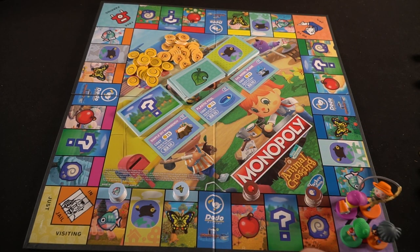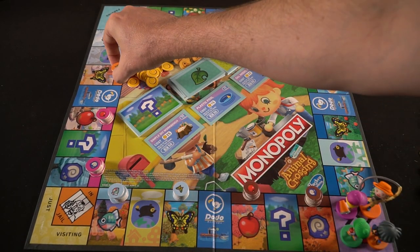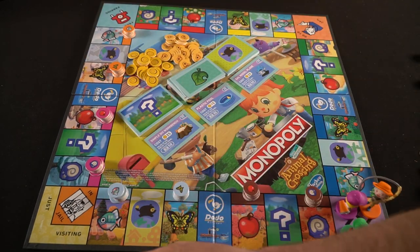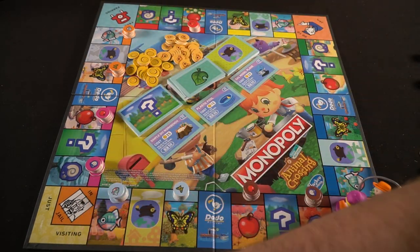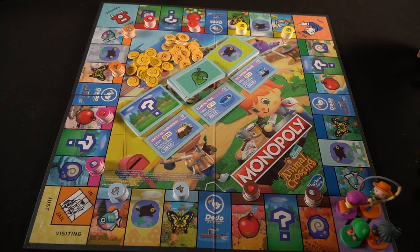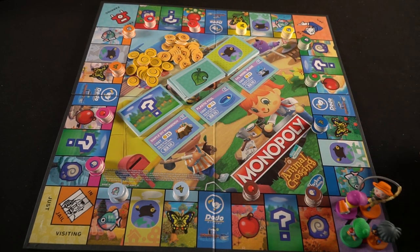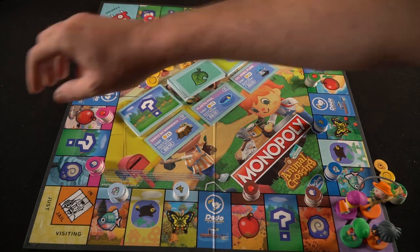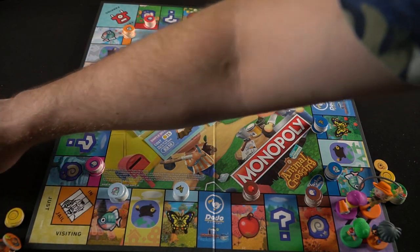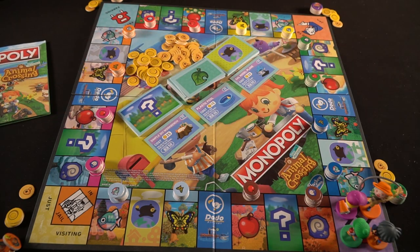Then take all the different ingredients — whether they be fossils, apples, fish, or butterflies — and place them down onto their colored spaces. There should be roughly ten tokens for each of the spaces provided on the board. Gather each of the characters and place them onto the Go space. For each player, gather ten tokens in their color, five of the different coins, and one bell token — that will be your supply for the rest of the game.